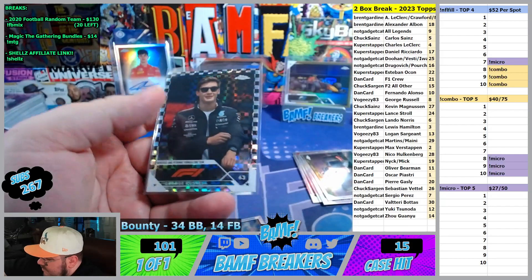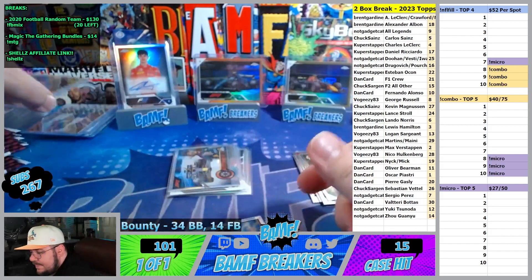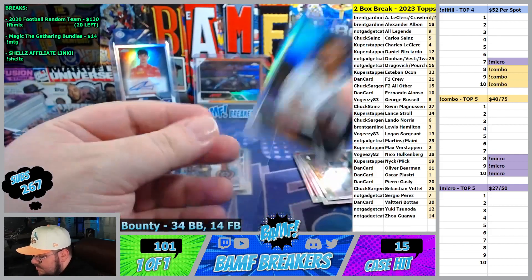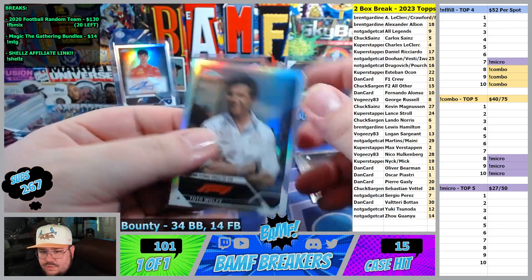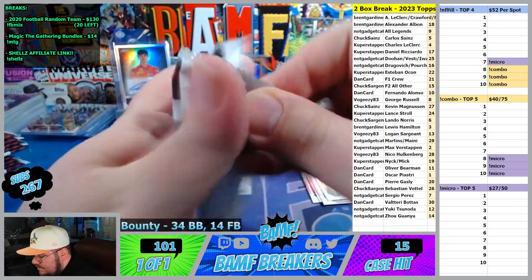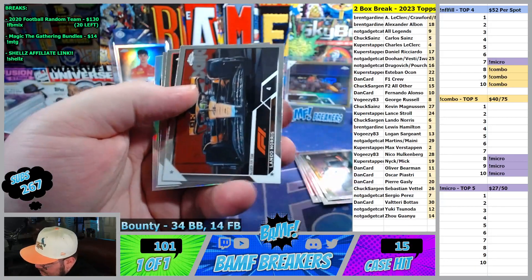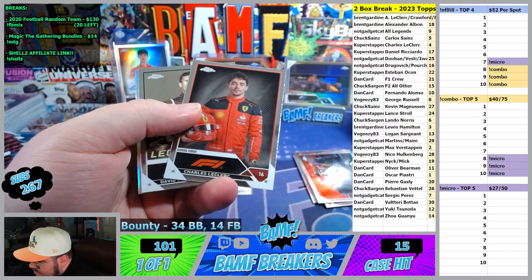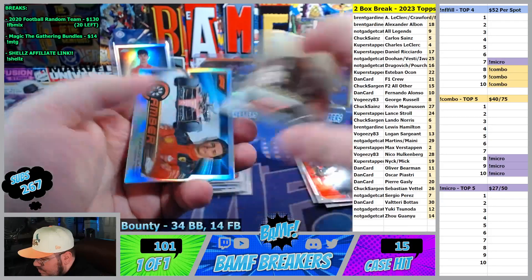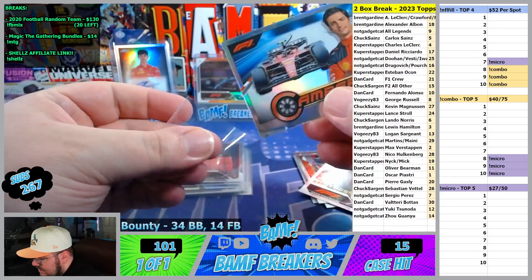There you go, Vajizzi. To Dan. Lando, Charles Leclerc portrait, Huthar — we'll stay down again. And then we got a Carlos Sainz camber.